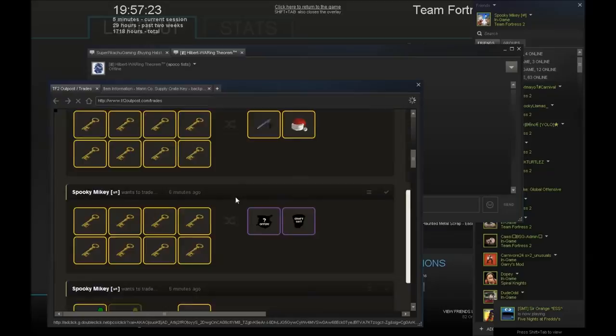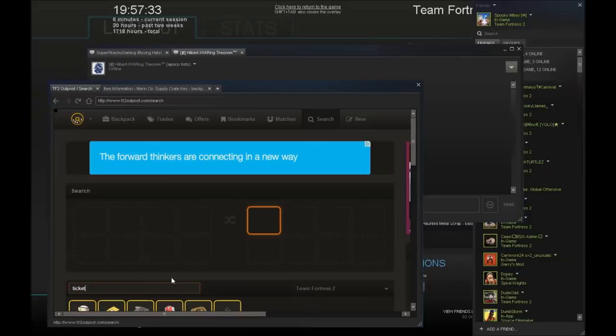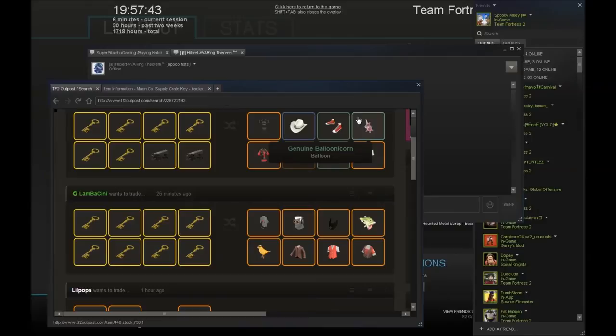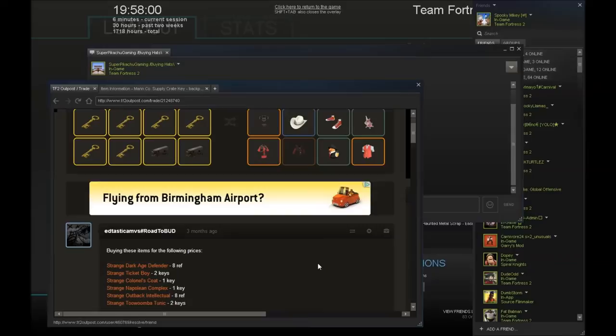I noticed a lot more people are buying Five Nights at Freddy's items recently. Let's try and find a strange Ticket Boy buyer — I want to try and sell that too because that's a couple of keys that could be worth getting. Ticket Boy for two keys — that'll do, I'll take that. Yeah, two keys is sort of what I wanted.